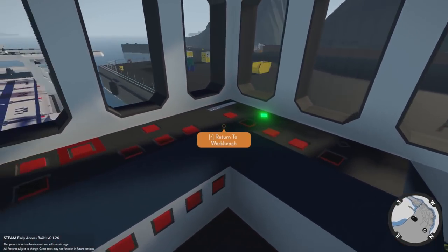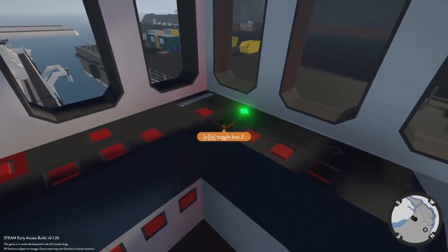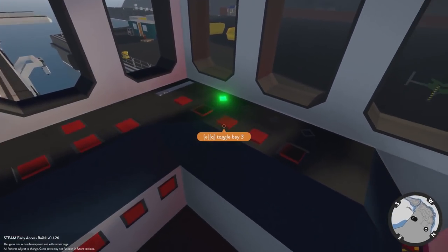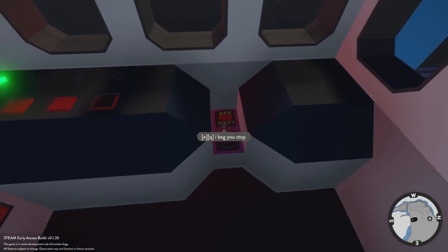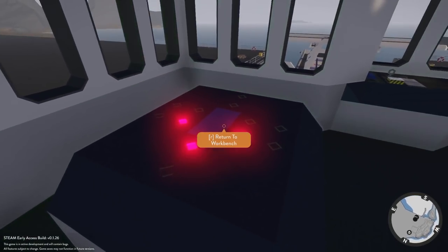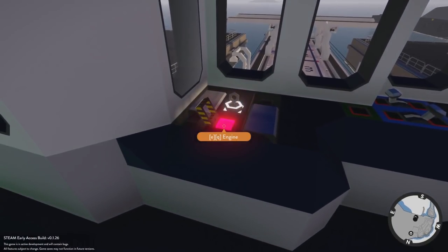This is actually a really useful creation — not only does it sink, you can use it to store vehicles. Over here are the bays you can open up, and you can see all the way down there. Let's close those up. I have a feeling this button is the Titanic mode button. There's some warning signs and what looks like a map. Let's unlock it and get the engines cranked.